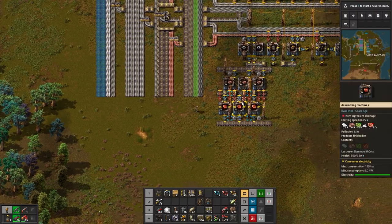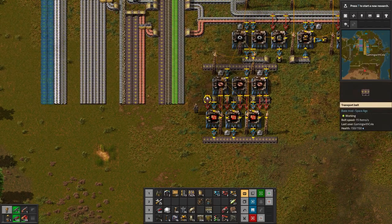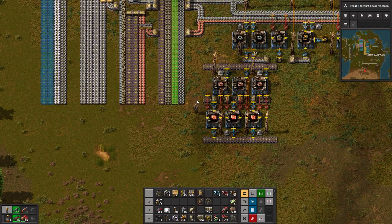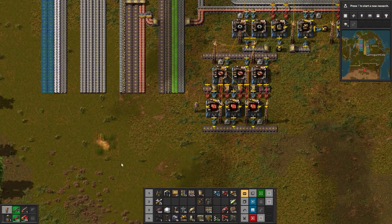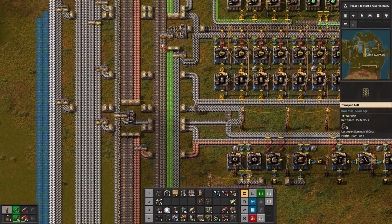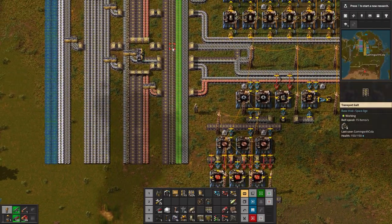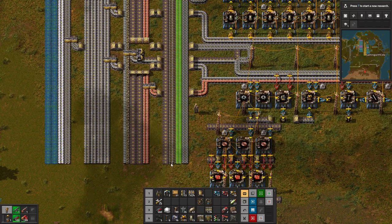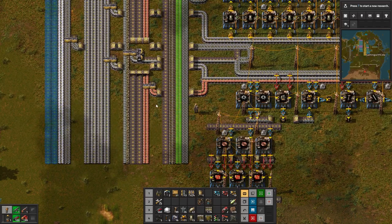I've made a blueprint of my own red circuits. The middle circuit is going to have plastic bars and green circuits on one side, which may cause some problems — we'll see. Copper is coming in the top for the copper wire, and then it's going to output red circuits back onto the bus. I've also got motors coming down here — I'm presuming it's for bots, which I definitely want for the future.